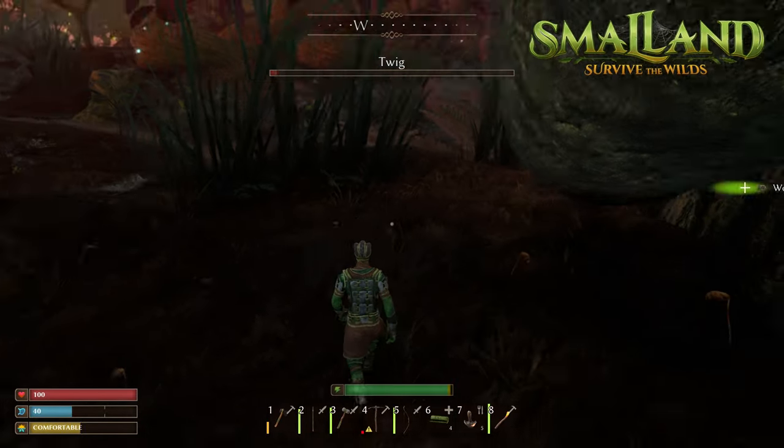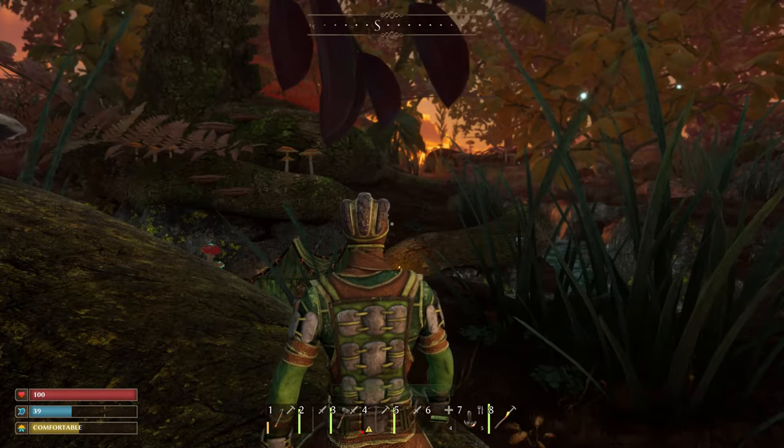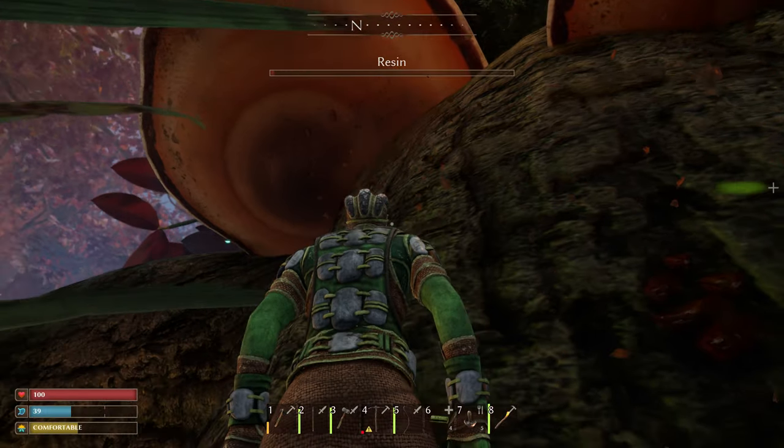Hey, how's it going? Welcome back to Small Land, and welcome to the first day of autumn. It is so nice when you have a game where there's seasons and then everything changes — the foliage, the creatures around. It looks nice, man. It looks nice. A little bit different, but it's always a good thing.